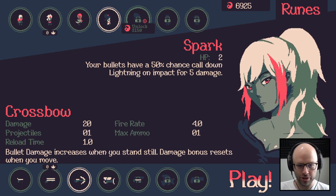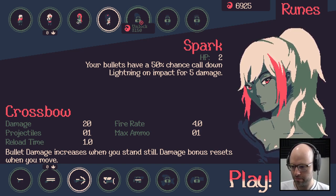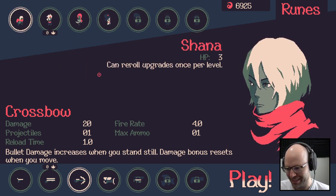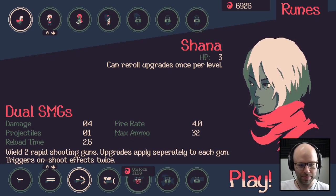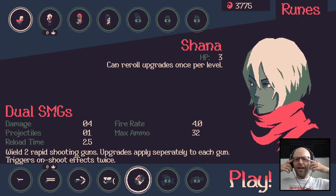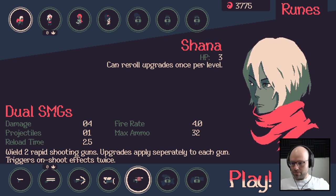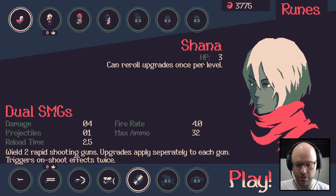Spark — your bullets have a 50% chance to call down lightning on impact for 5 damage. I need HP, but I'm gonna be honest, I'm going Shanna New Weapon. Wield two rapid-shooting guns; upgrades apply separately to each gun and triggers on-shoot effects twice. What the hell does that mean? I don't understand, but let's give it a try.